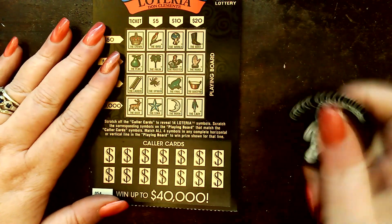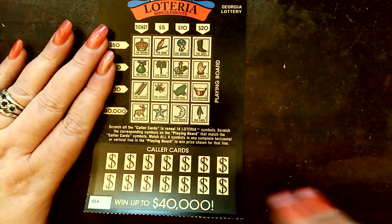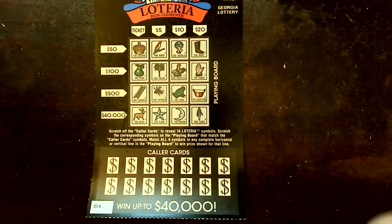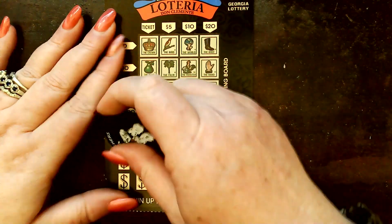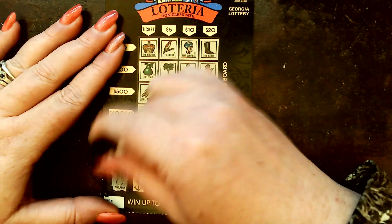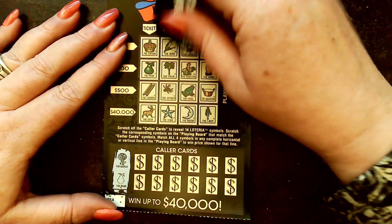Here we are — loterias! We've got tickets number 54 through 63. I should have been able to do that math. It's just looking for pictures and we just love doing them. They're fun — these are two dollar tickets. We're looking for a world and a pair.